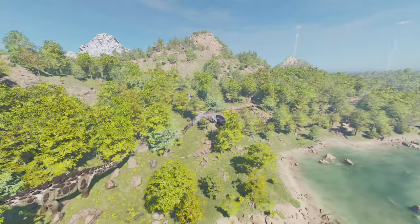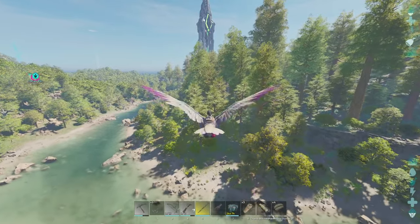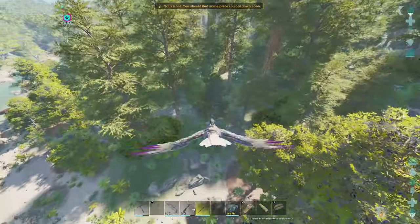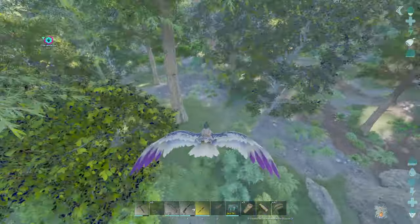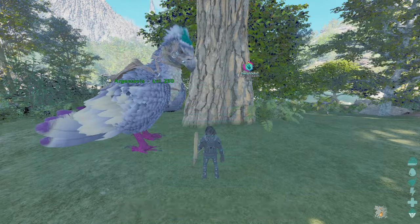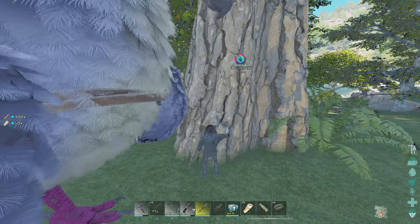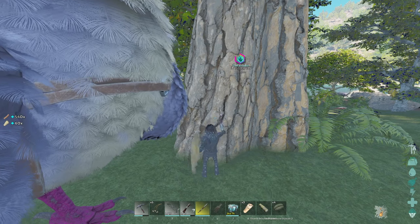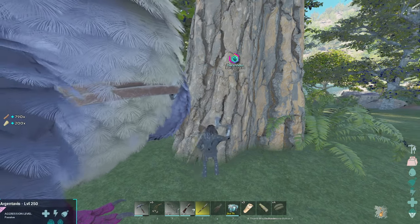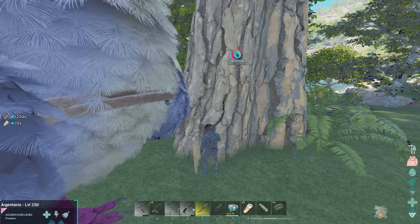While my Anky is taming, I actually decided to come to the Redwoods real quick and show you the best way to farm wood on this map. Obviously the best way would be to use a Mammoth, but you can also get a pretty decent amount with just a hatchet. You come to these trees in the Redwoods and use a hatchet — or if you have a Mammoth you can use that. This will give you a lot of wood. I already got over 600 just from this area.